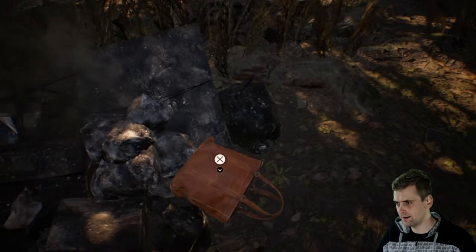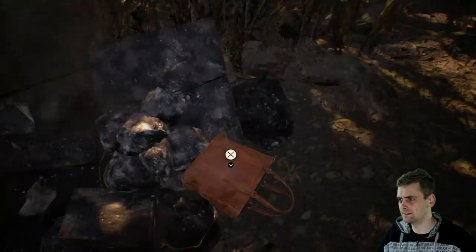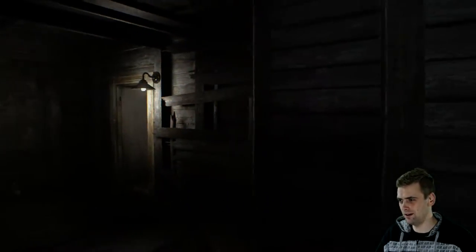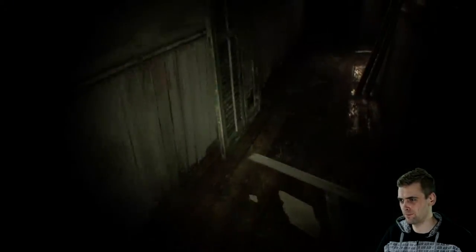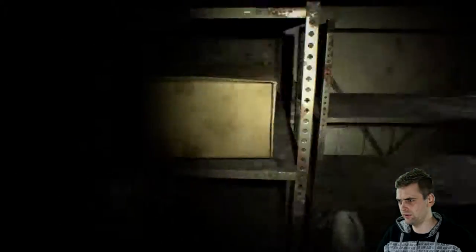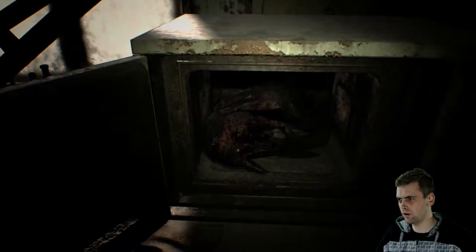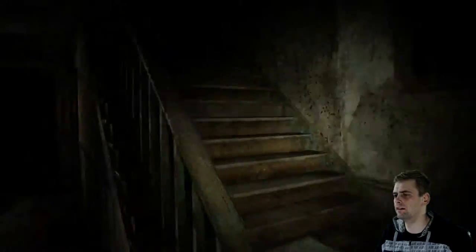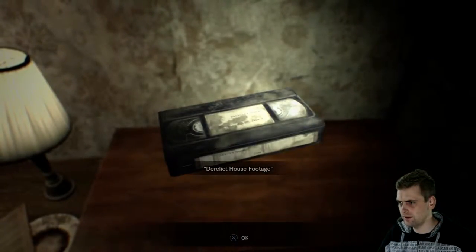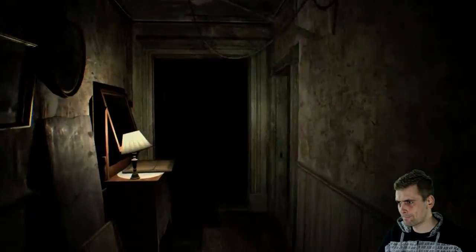That body looks like an animal, not a human body. There are some documents inside — that's our driver's license. Let's go into the house, it's time to go in. Looks like it's locked in there. After you explore everything, you can get an extra trophy. Let's go upstairs — there's a house footage cassette tape. Let's see.